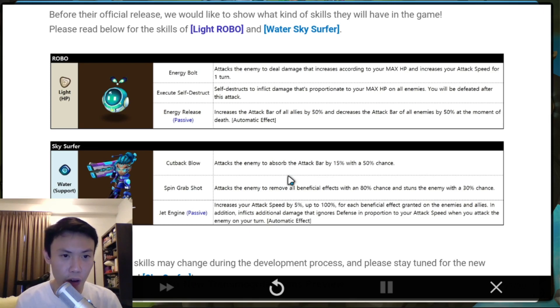So the skills for the Robo: Energy Bolt — attacks the enemy to deal damage that increases according to your max HP and increases your attack speed for one turn. Pretty standard stuff. Then Execute Self-Destruct, which is a new mechanic — it Self-Destructs to inflict damage proportionate to your max HP on all enemies. However, you will be defeated after this attack. So it's something like a double-edged sword. We have to see the multiplier for this Self-Destruct, if it actually does more than Skogul's nuke damage. Skogul does damage proportionate to his max HP as well, so if he has 50k HP it's divided onto 3 units, but if there's just 1 unit left then it's a full 50k damage.